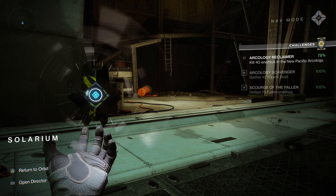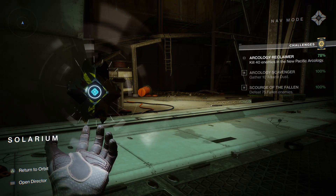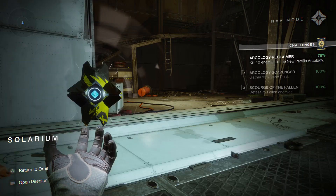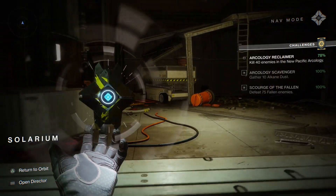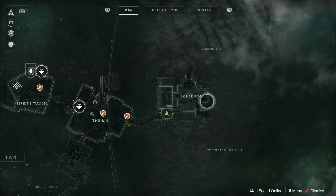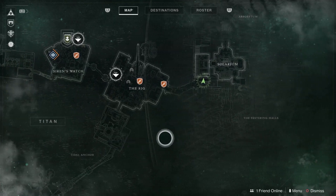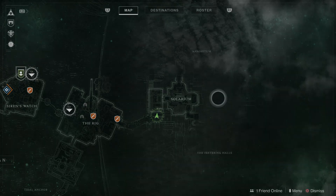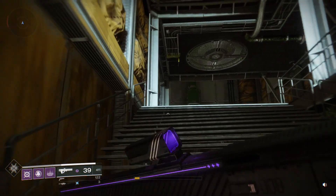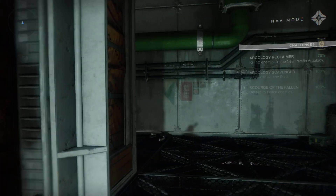In this video we're going to look at the Arcology Reclaimer — this is 'kill 40 enemies in the New Pacific Arcology.' Let's have a look at the map. I had no idea where it was or what it meant, but I found the place you need to go to get the numbers up. Kill the guys, then go back to the map.